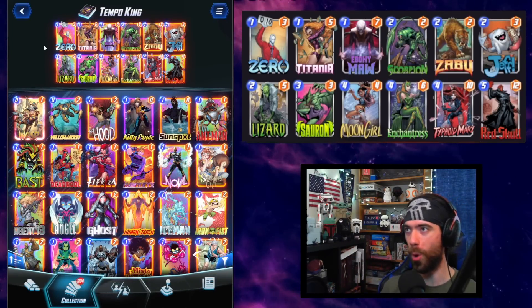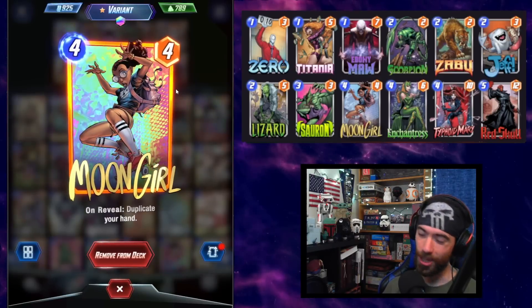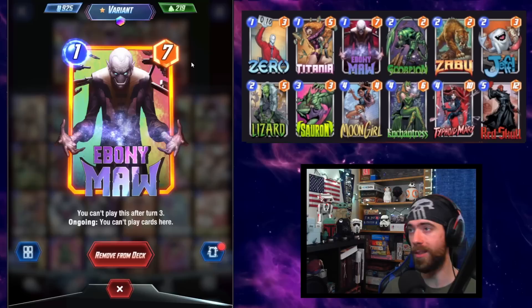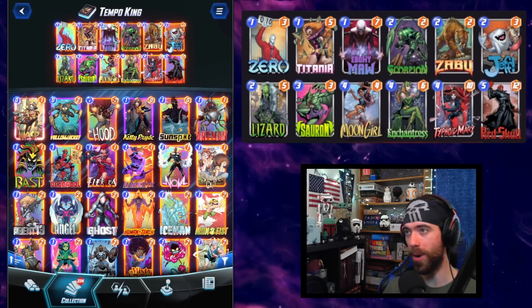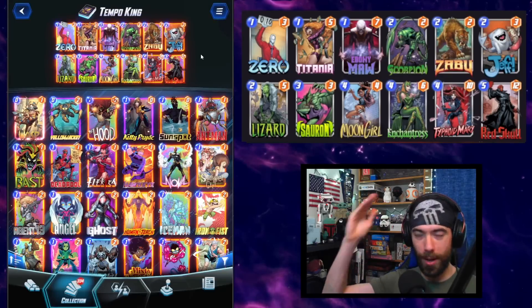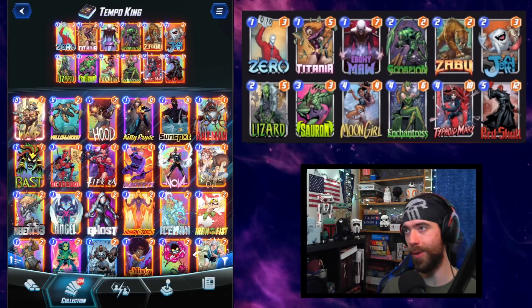Even if we don't find the Sauron or the Zero to open up everything for us, one thing we have going for us is Moon Girl taking Shuri's place after we hit it with the Sauron. That opens up plays of pieces like Ebony Maw, the Lizard, Typhoid Mary — being able to use Moon Girl to duplicate these incredibly high tempo plays is what can put us up and over the top of the opponent.